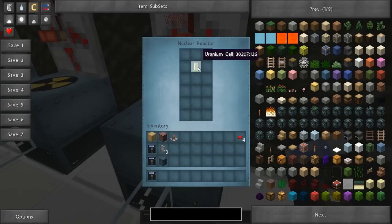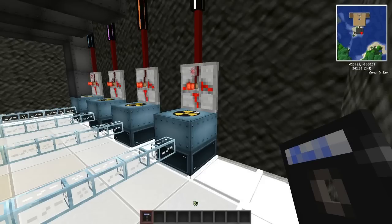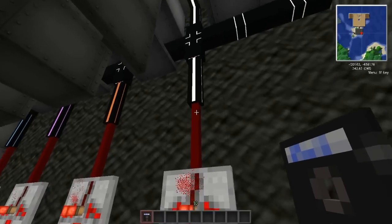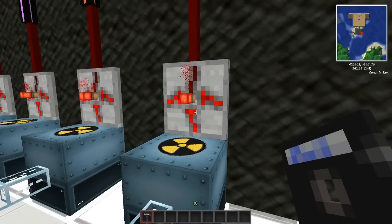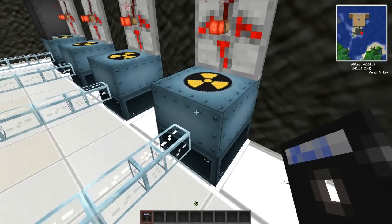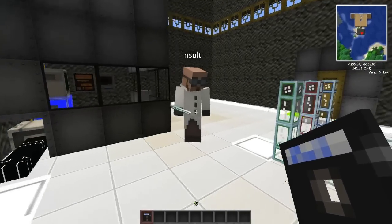We have one cable going up to a light that turns on whenever power goes to the white, orange, magenta, or sky blue signal. On the bottom we have a NOT gate. The reason for the NOT gate is because we have a uranium cell in there — without it, the nuclear reactor stays on until you send a signal, then it turns off. By having the NOT gate, when we apply power to the white it turns the NOT gate off, which turns on the nuclear reactor. I know that seems backwards, but it works.